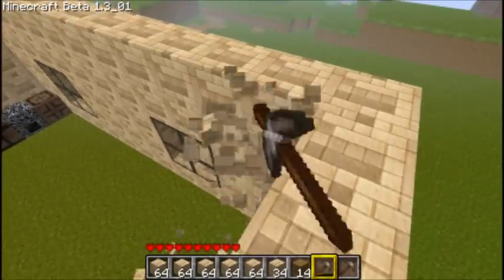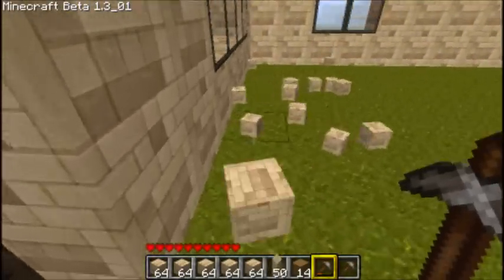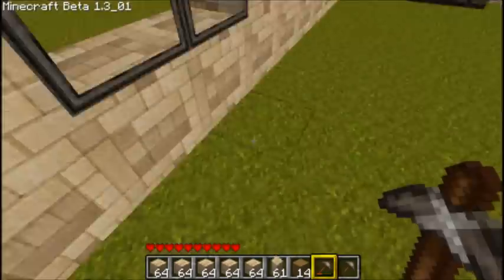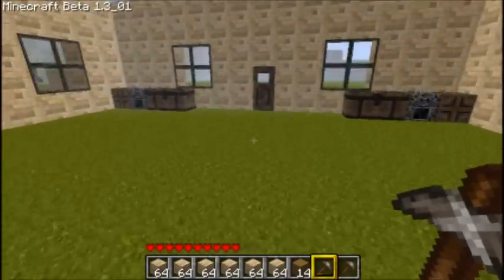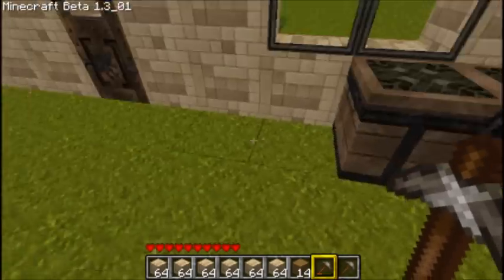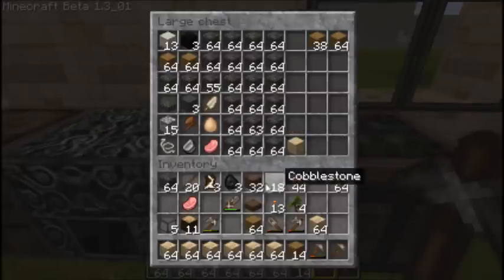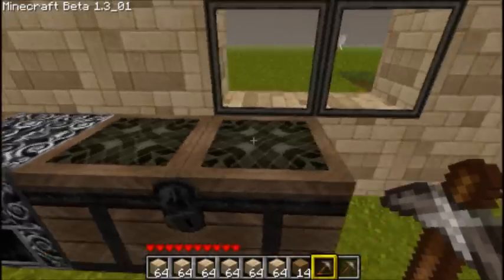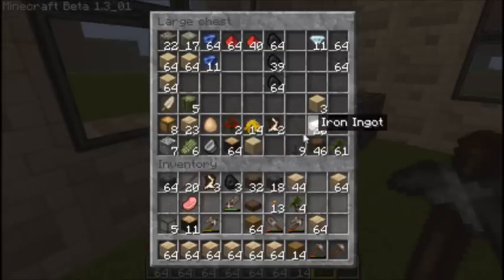For some reason, every time I try to install the Mine Colony mod again, it brings me back to 1.2-02, the old beta version. I don't know why, so if you guys can help me with that, that'd be cool. I don't really need it, but it would be nice — because I like the wood chopper, whatever you want to call them.